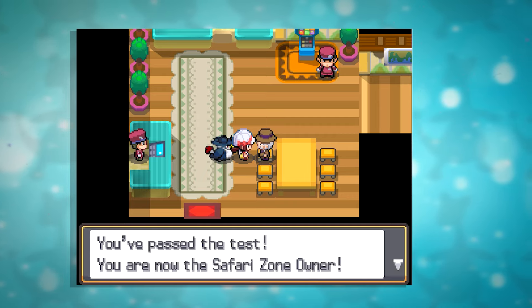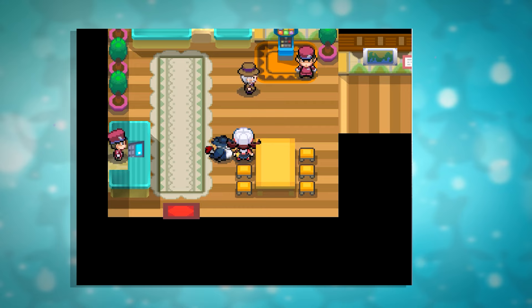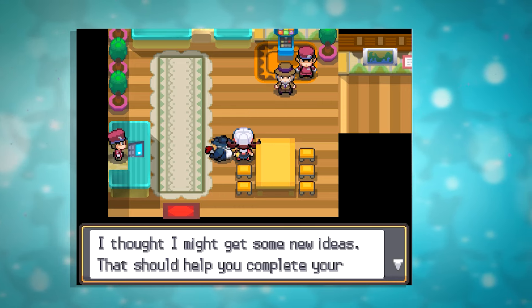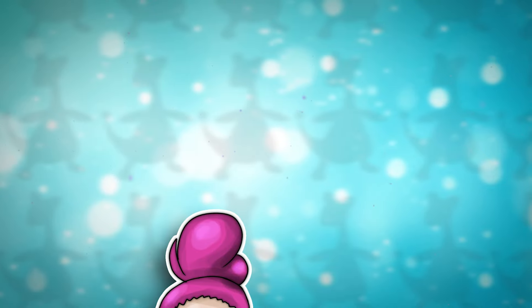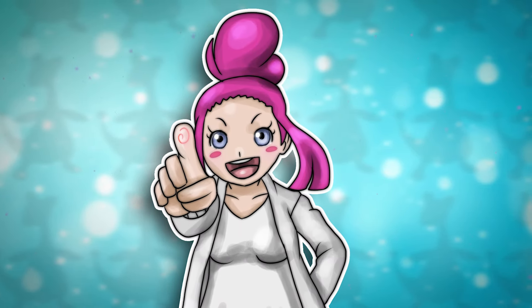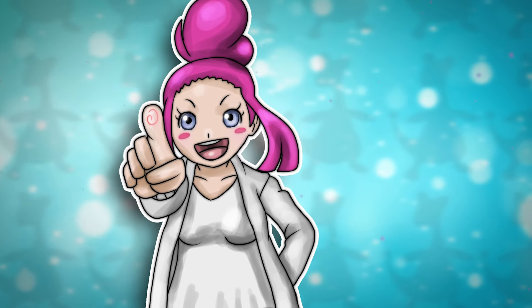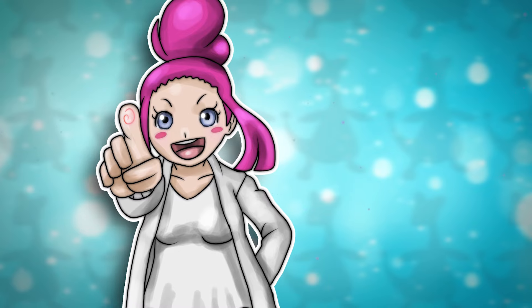The HeartGold and SoulSilver Safari Zone also have a huge majority of Pokemon you can encounter. I will leave a link to Serebii, as the list would be too long to fit in the video. This will show you a list of what Pokemon can be encountered and how to trigger them.